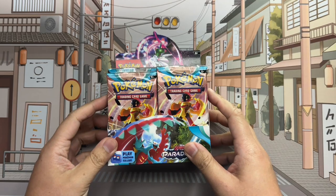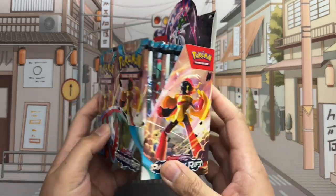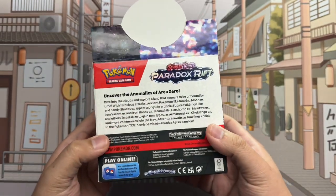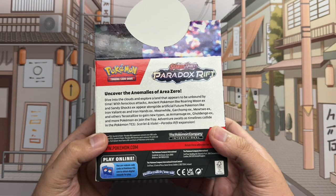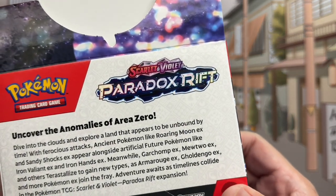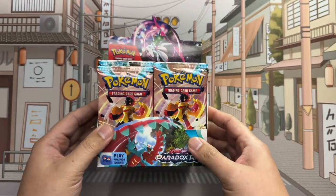No Charizard in the packs today — that'll probably be the next set. Let's take a look at the box. Pretty cool — Paradox Rift, 'Uncover the Anomalies of Area Zero.' There's a close-up of the logo; looks pretty cool. I like it — has a techy vibe to it.